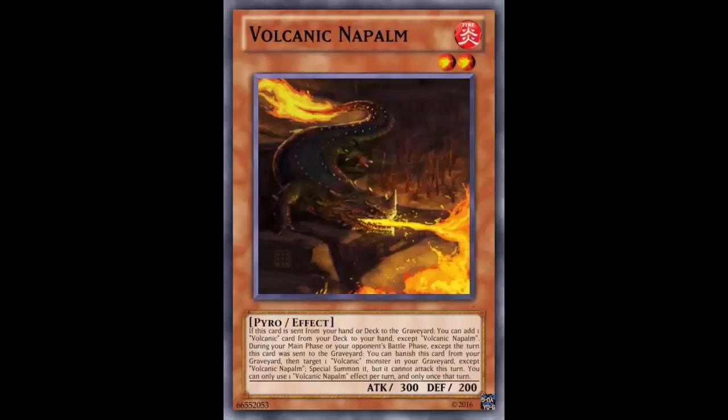The first effect reads: if this card is sent from your hand or deck to the graveyard - like using Scattershot where you pitch it to draw an additional card, or banish it - you can add one Volcanic card from your deck to your hand, except Volcanic Napalm. That's a pretty good effect. That in itself would be an incentive to run three copies. You pitch this, draw a card, and then because it searches - kind of like Broww with Dark Worlds and their field spell - you're getting searches. And it says 'Volcanic card,' so it doesn't even have to be a monster, which means you can search Rocket.